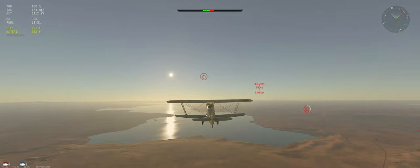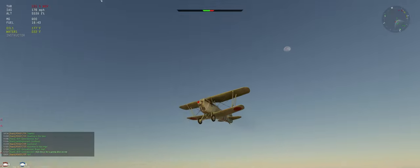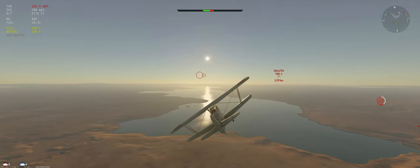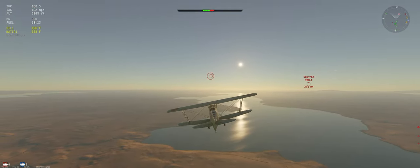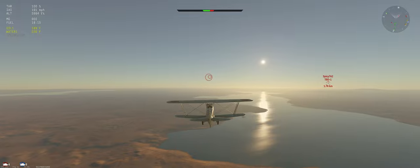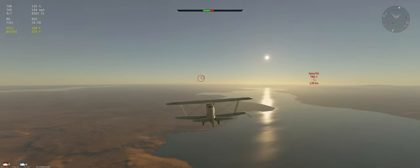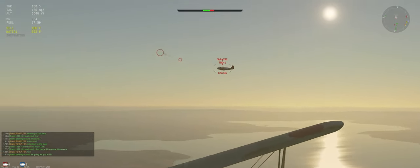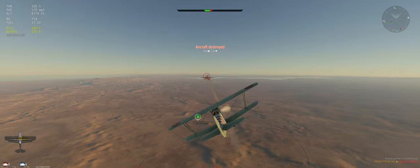We are back. Sitrep: we've got a TBD in front of us, a P36 nearby, and a He 112 on our side. Getting after this TBD first — I think this P36 is just waiting for us to get close to him. He definitely has a huge energy advantage so we're going to have to make him miss when the time comes. For the approach on the TBD, we want to come in on the side — he's got a front gun and a back gunner, so best thing is to come in from the side.